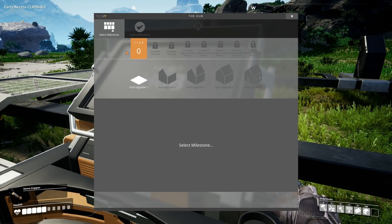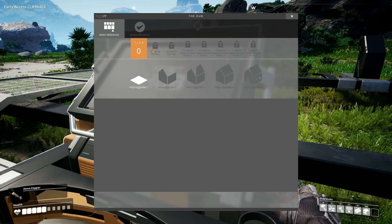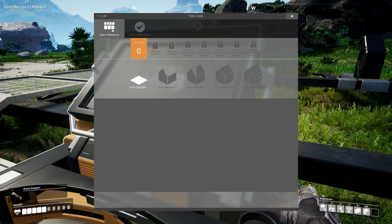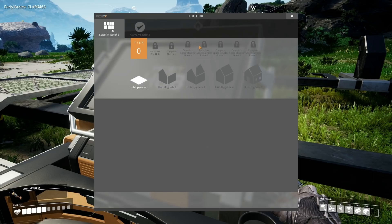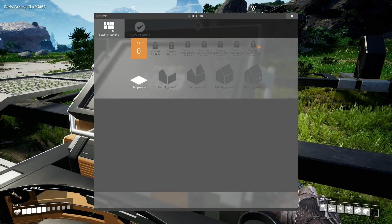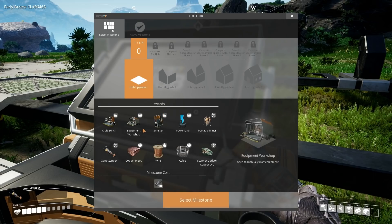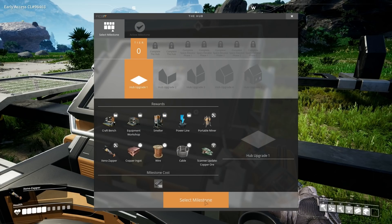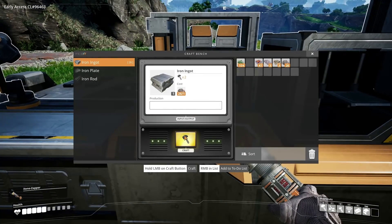The way this works is there are tiers, and I saw in the early access thing only the first six tiers are available, so presumably including zero - maybe it was one through six. Oh, it could be up to seven now if that's there as well. Milestone cost: ten iron rod. I see, you have to hold it down. That's interesting.